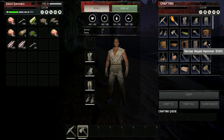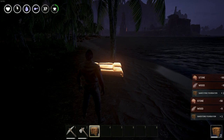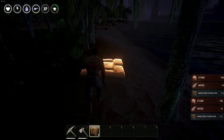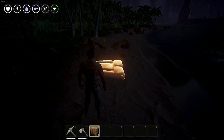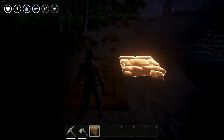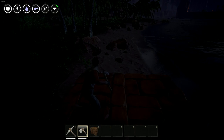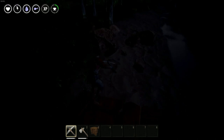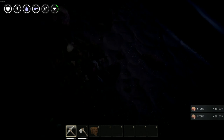Let's try building a shelter. We can craft four of these. You can tell the modular building systems are very familiar. We can harvest more stones so we can build more material, more buildings, more structures.